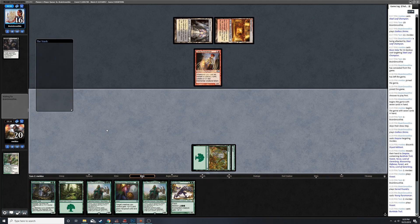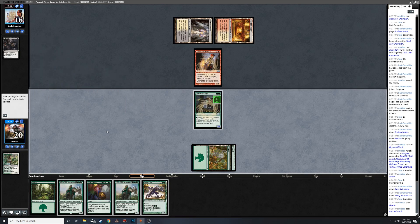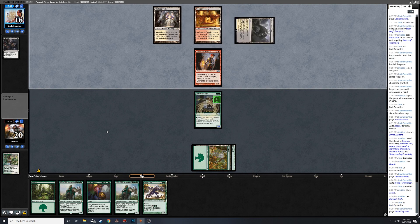So I guess we just run out Barkhide Troll, absorb a removal spell, and next turn we can pass with Boon Satyr mana up. The surprise of the Boon is gone, but being able to play your threats at instant speed is always good.